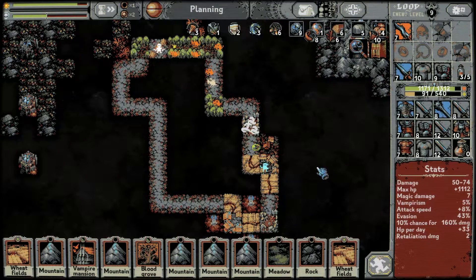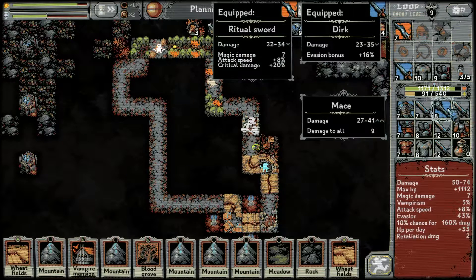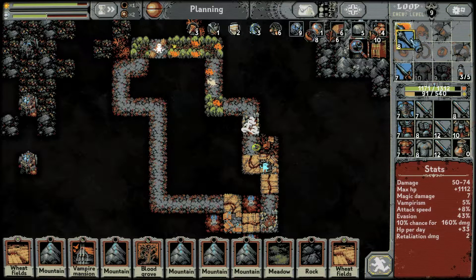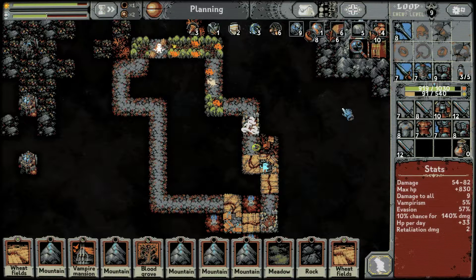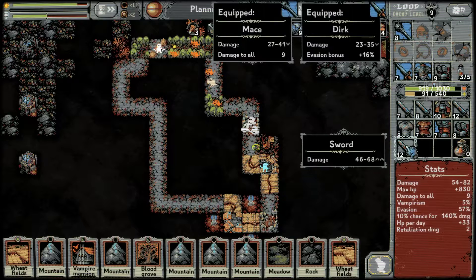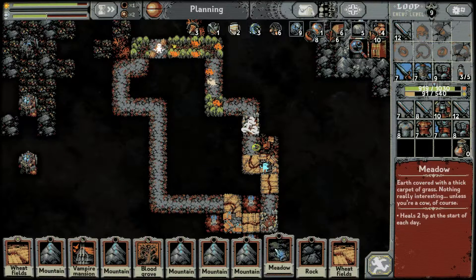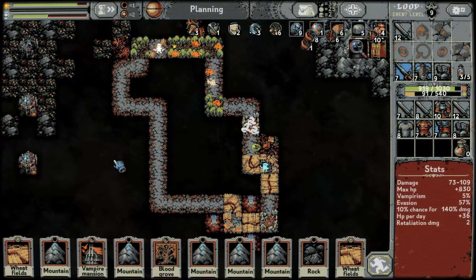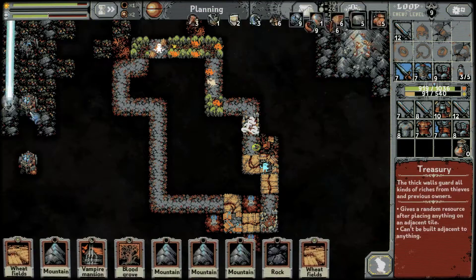We'll see what we got at the very least. That's just more damage. Evasion but less HP — I like it, that's a lot more damage. I'm gonna replace that one. I'm gonna pop this and see what we get.